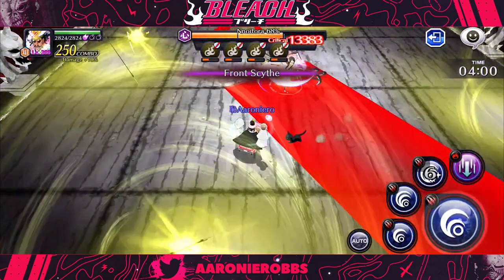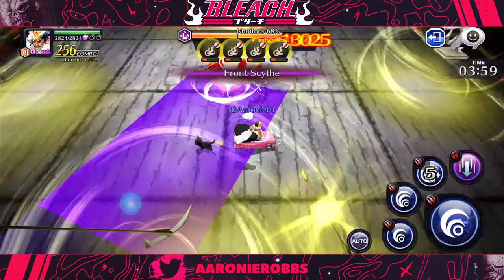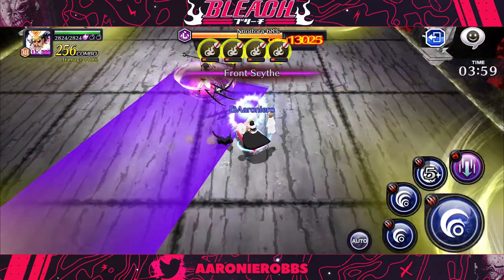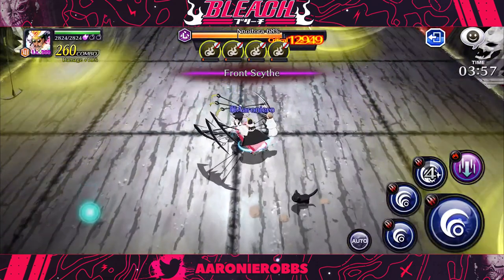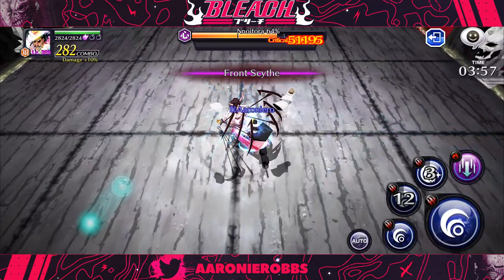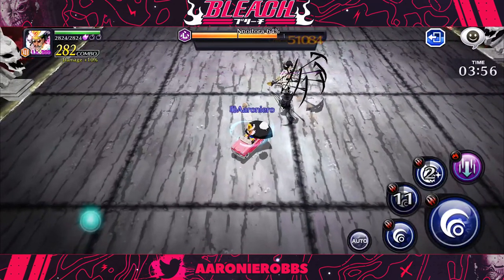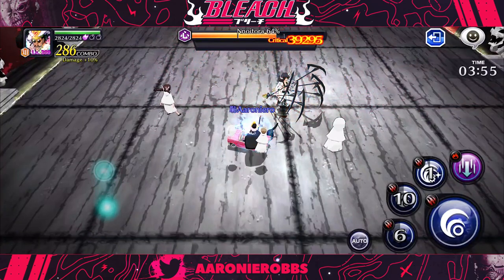Since you are so up close to Noitura, one flash step to the left or right will give you enough distance to dodge the attacks. He's going to cycle between a damage hit and a one-shot hit, so make sure you don't get hit by any of them. The best advice is to stay behind the attacks — if you do that, you're going to keep your distance, stay safe, and be able to do a lot of damage against Noitura.